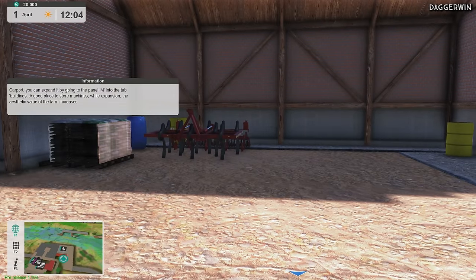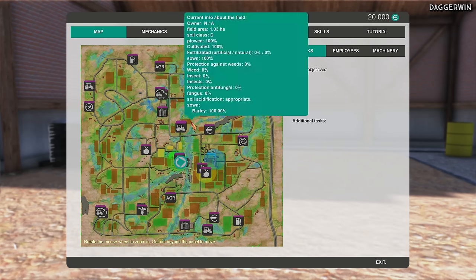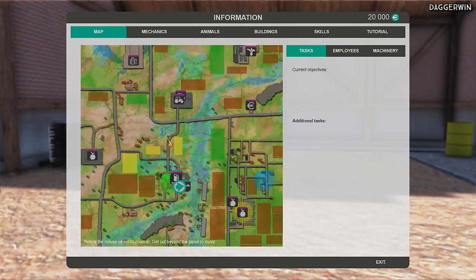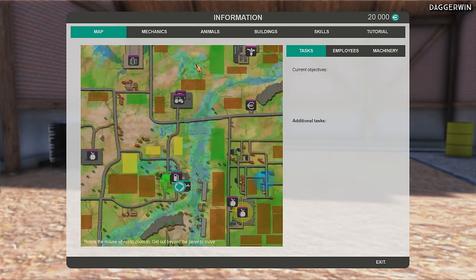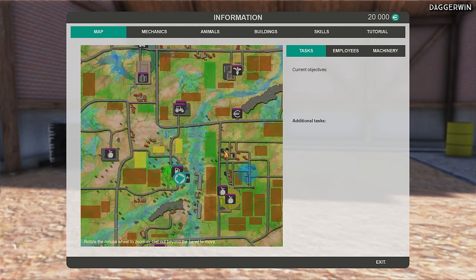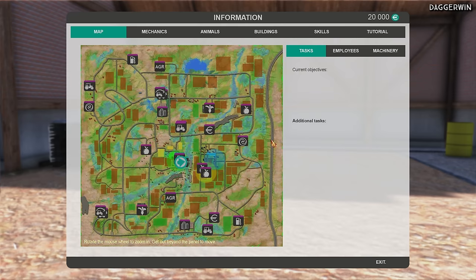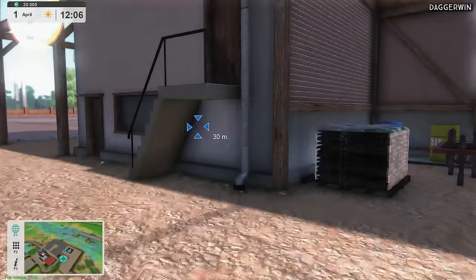You can expand it by going into the M panel. If we go here you can see many, many things — this is our big map actually. Just moving about the farm, you can even set waypoints. It's a big farm this. Just using the mouse wheel to zoom in and out. It tells you what everything is: used equipment, purchase of grain and information about each field.